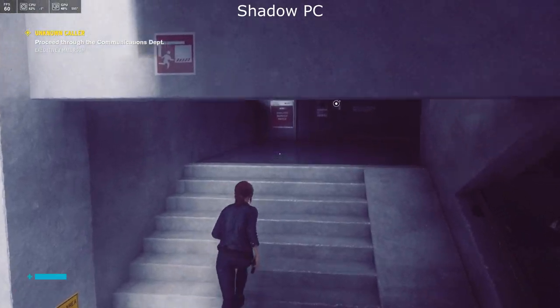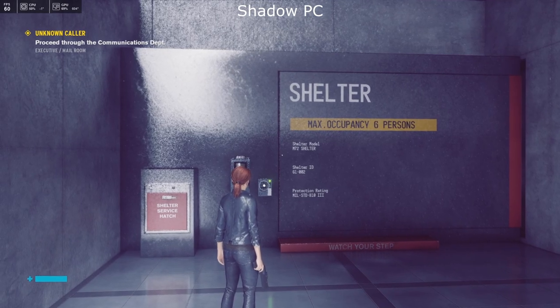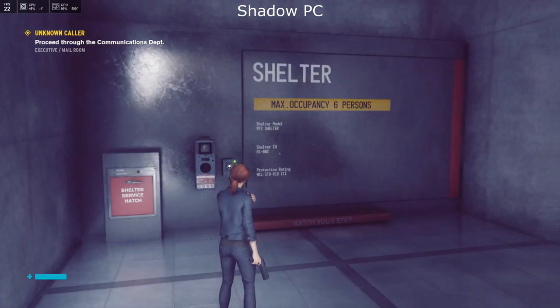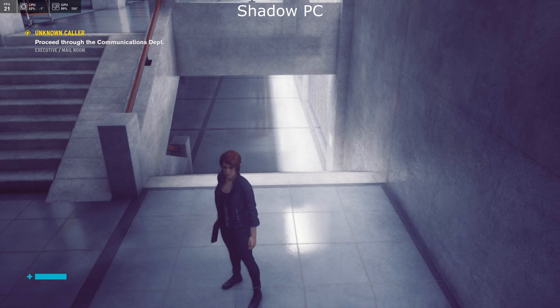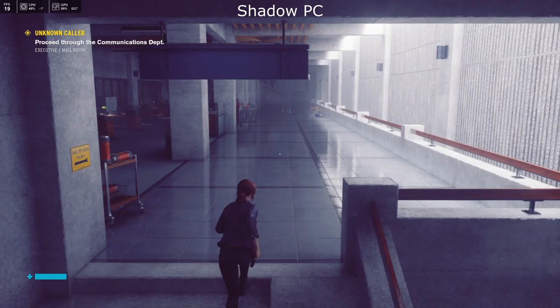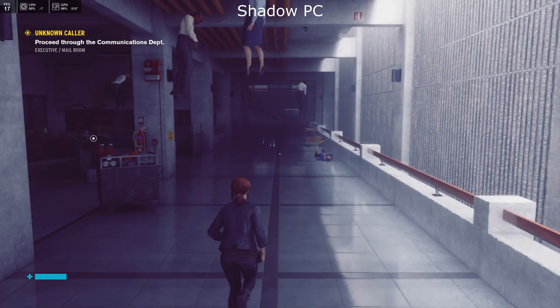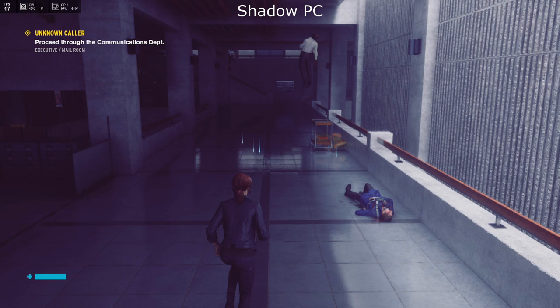Control really does play on these lighting effects a lot, so you are able to turn on ray tracing. However, it does render the game pretty much unplayable — as you can see here, the frame rate drops down into the sub-20s and it's really not an enjoyable experience.